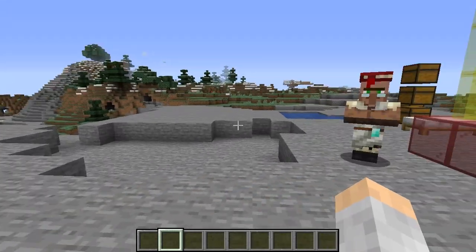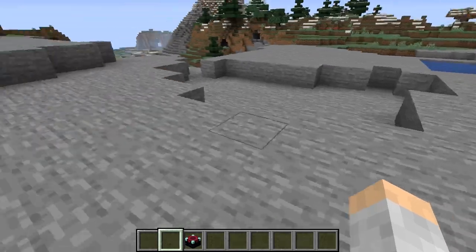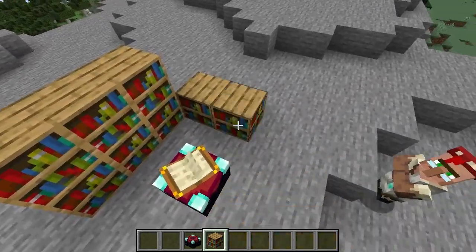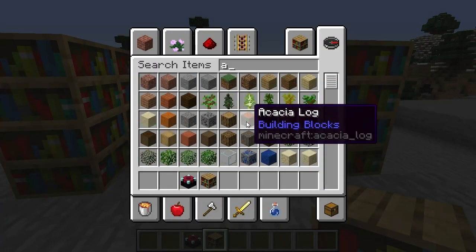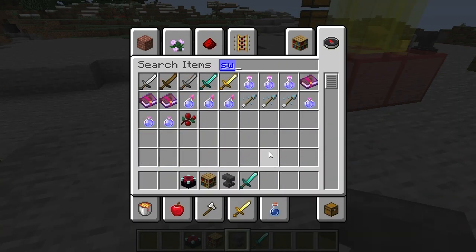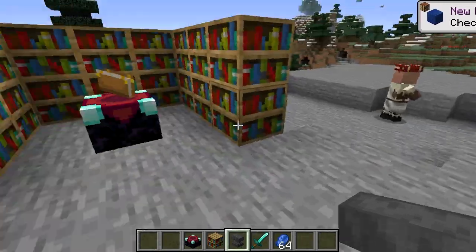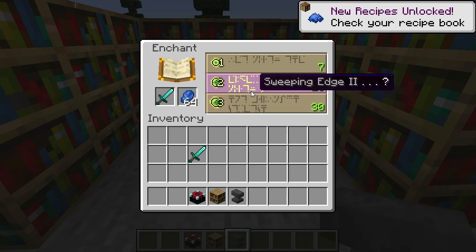So you've got your enchanting area, your anvil, your swords, and you need lapis. You come here and you're enchanting, looking for Sharpness.